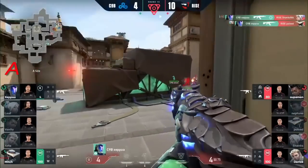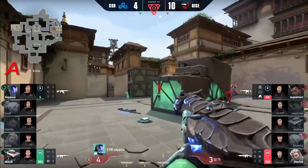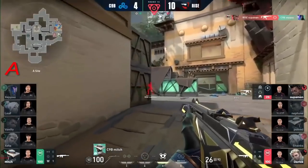Zeppa — what a huge play from him. Coming up with the KO. No utility to be used here — it's all up to that aim. KO down to the fundamentals — click, shoot, fire. Superman comes up fast on that one. Mitch just dodging out on the shock dart — this is a tough situation for him to get through.